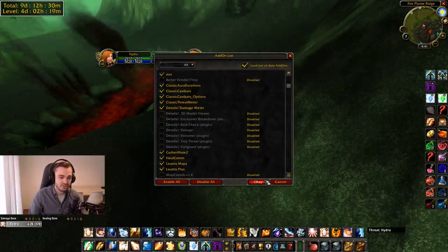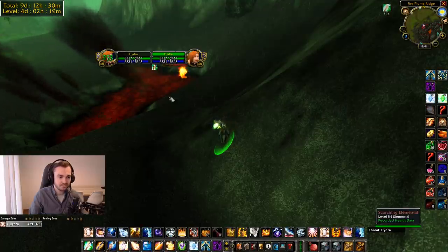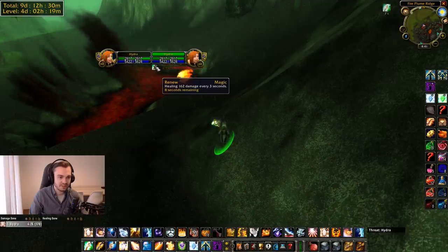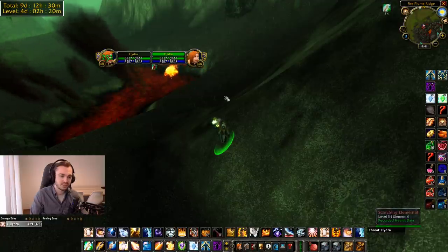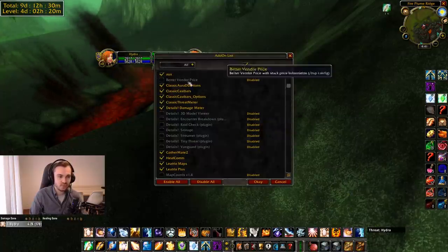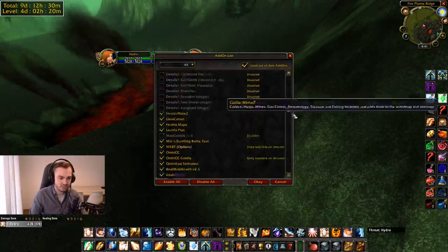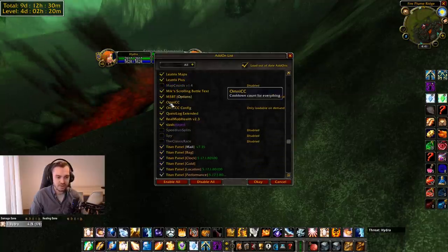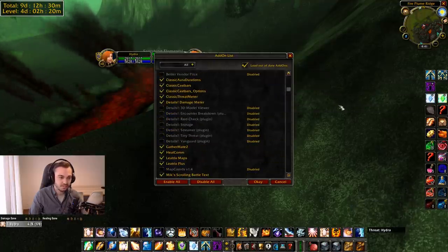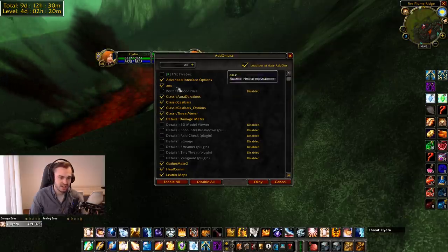Classic Aura Durations — this shows stuff like a number on buffs. Usually you don't get a number, and you don't even get a nice little wheel where there's a shadow countdown. This add-on changes it so it's more like what it is in BFA. I also have OmniCC — I believe OmniCC adds the number to it, and Classic Aura Durations adds the wheel. I recommend that one especially if you're a healer, it's really handy.